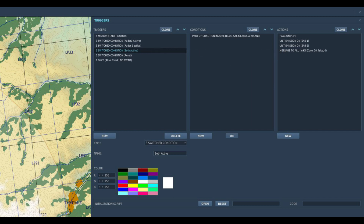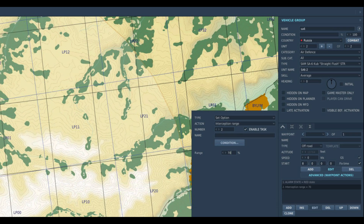It also sets flag three which disables the previous two triggers, stopping the switching. And as you don't want the missiles to be launched while switching, I've also set the group's interception range to roughly match the size of the engagement zone, so it only fires when inside that zone.